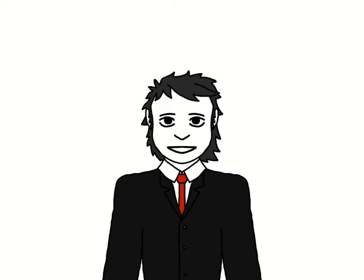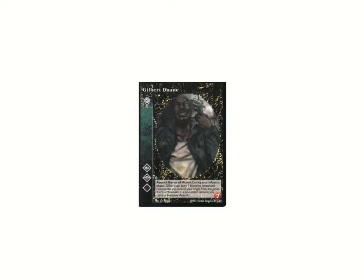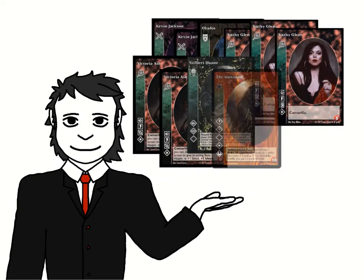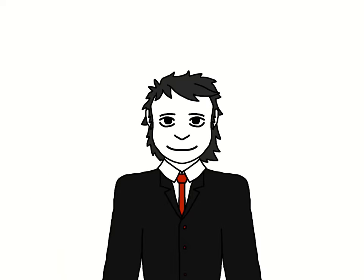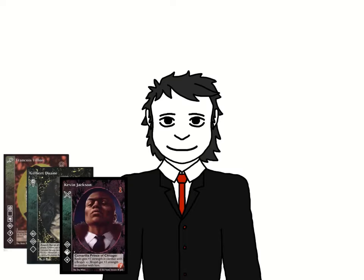Now that we've had a look at the different card types, let's see how we can use them to build a deck. If you start out with your crypt, you might choose vampires from one or two clans with common disciplines — Toreadors and Ventrue both can access Dominate and Presence, for example. Keep in mind that your crypt must contain at least 12 vampires, but not necessarily all different cards. Alternatively, you could build your library first — perhaps picking a theme like using bleed action and stealth modifier cards, equipping vampires with long-range weapons for combat, or choosing vampires with titles to capitalize on voting ability.